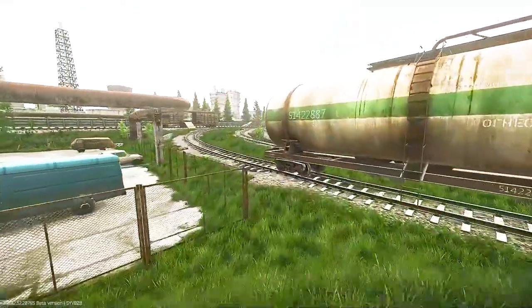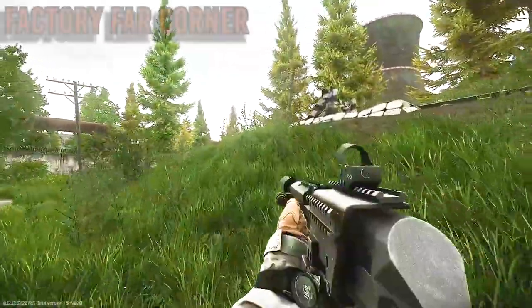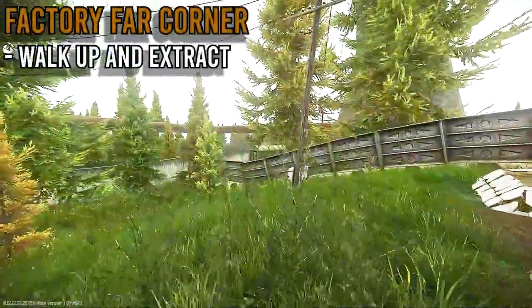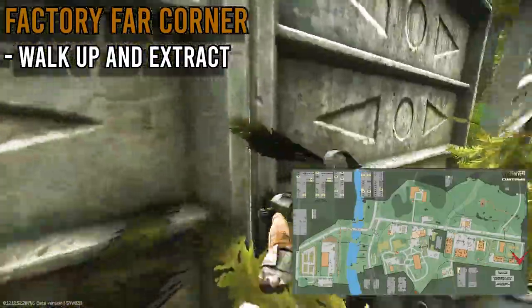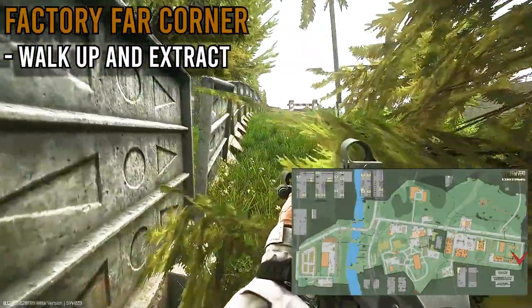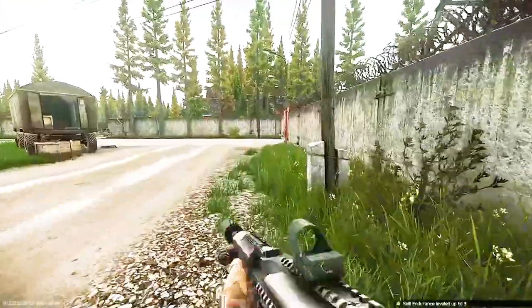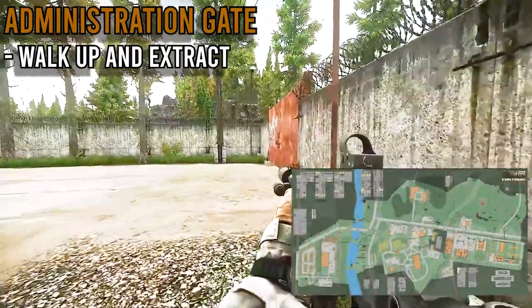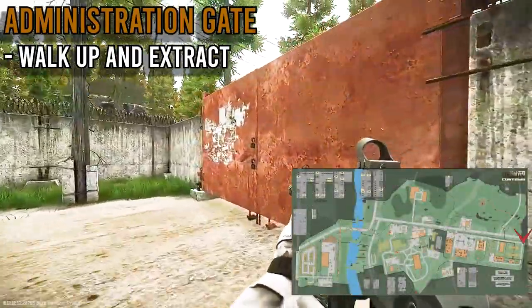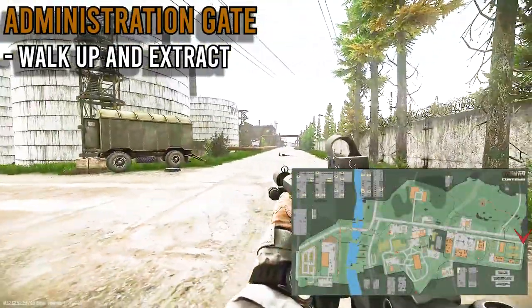Starting with the Scav extracts. First, we have the Factory Far Corner. For this extract, you want to come all the way into the corner of factory and walk up and extract. It's pretty simple — no real loopholes, just kind of walk up. Next is the Administration Gate extract, right across from Factory Far Corner. Just walk up and extract.